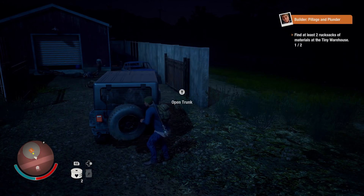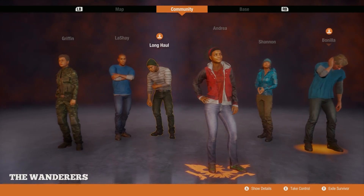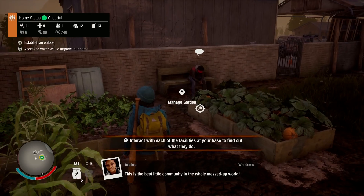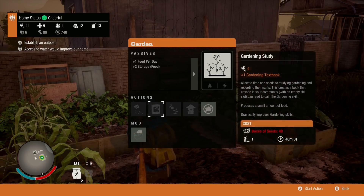I kind of like how the base development works. Each survivor has his or her own quirks and preferences, and you can spend resources to build modules that satisfy those wants, like an infirmary or a watchtower. It's a very small-scale simulation, but paying attention to the needs of my survivors was one of the entertaining parts of State of Decay 2.